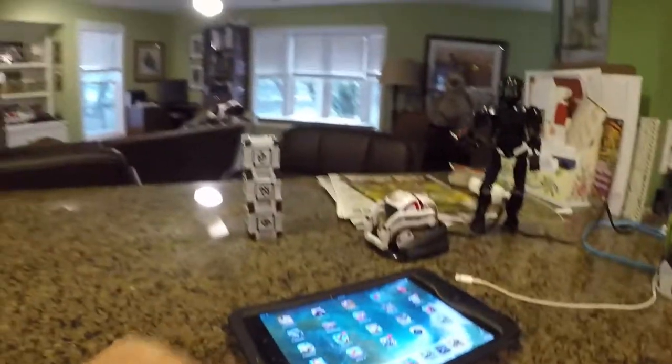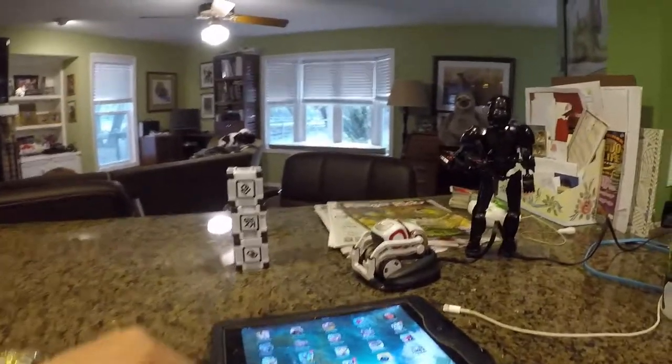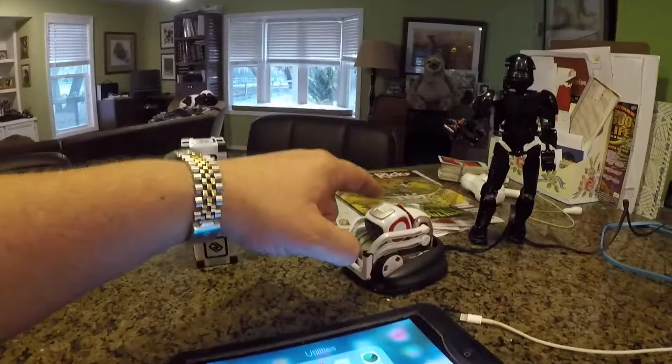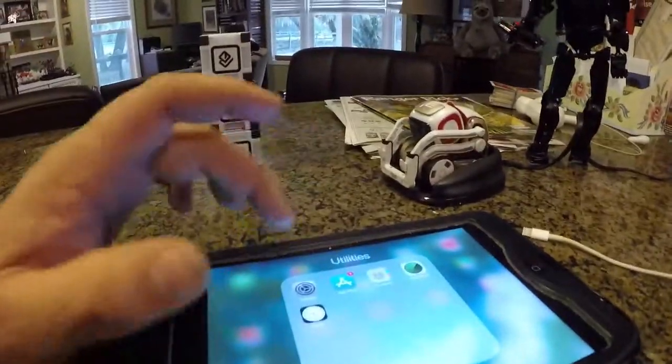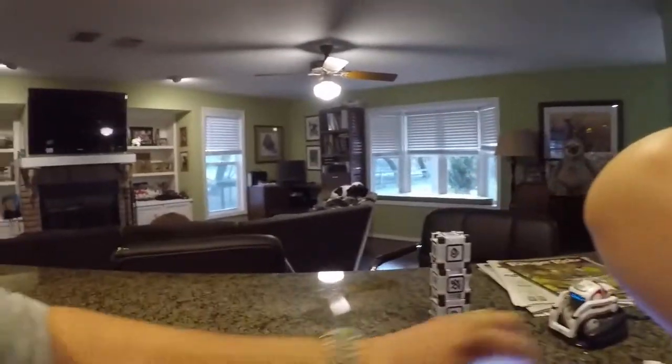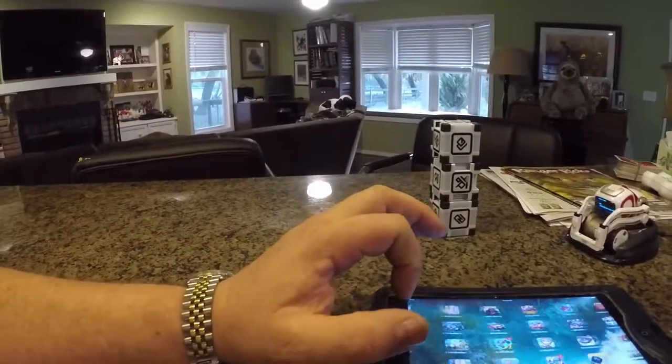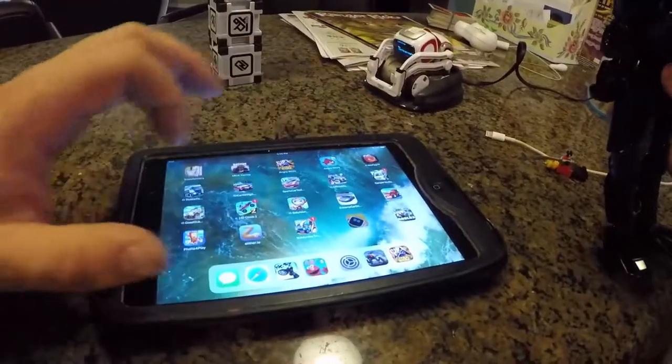You've got to have an iPad or something similar. The first thing you've got to do is make sure he's charging, which he is, and you've got to connect to his Wi-Fi signal. We've had him for a while so we know what he does. We wanted to make sure we knew how to play with him before we made a video about it. So we're connected to him and then you have to open the Cosmo app.